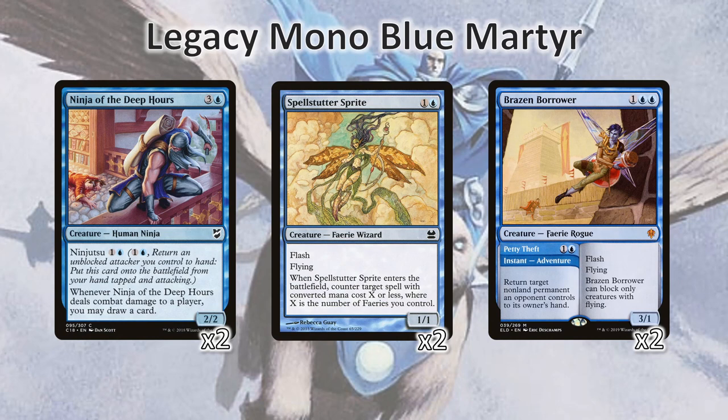In addition, we're running two Ninja of the Deep Hours as another draw card package, two Spellstutter Sprites as more flash counterspell pieces, and Brazen Borrower to deal with pesky permanents and up our Faerie count for Spellstutter Sprite. Do note that you are very likely going to be Petty Thefting things and then letting the Brazen Borrower sit in adventure mode for a while until you finally have three mana to cast it. Three mana is quite a bit in this deck.